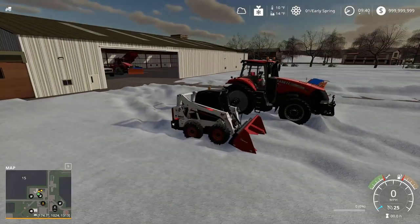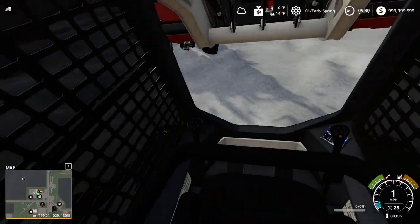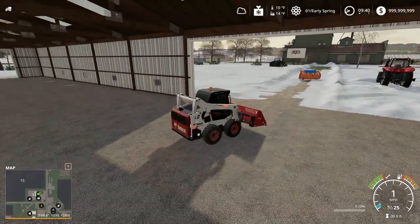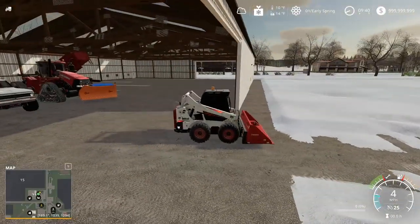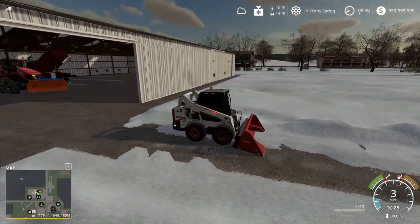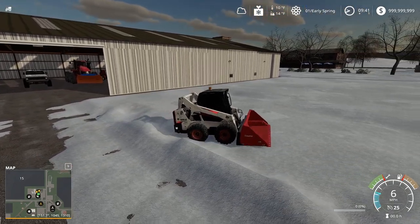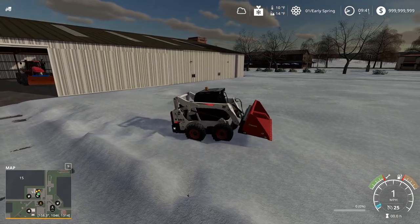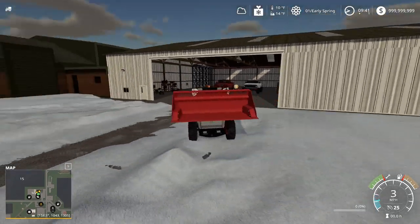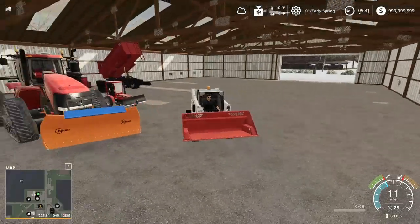The regular bucket for the skid loader only holds 1,200 liters of snow so it's gonna fill up insanely quick. There are some other buckets out there with higher capacity, but we'll see how this goes. Hopefully it'll be able to scrape up this snow. I can't get it to scrape up snow and I thought it showed in its animations that it would.